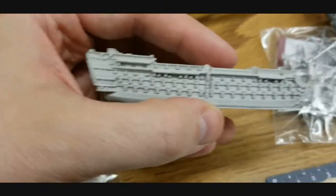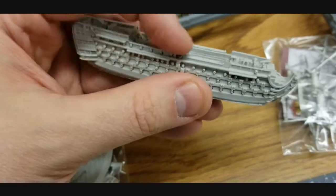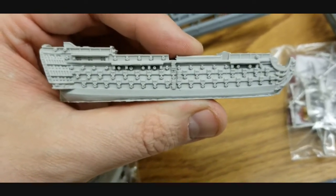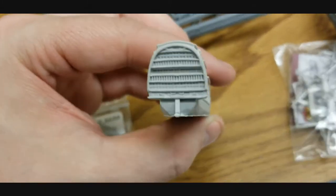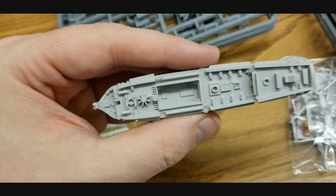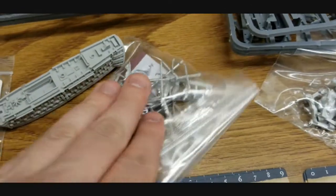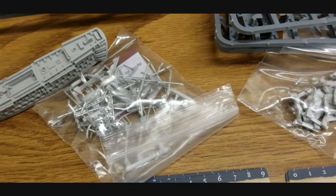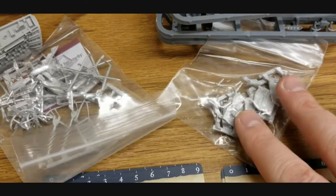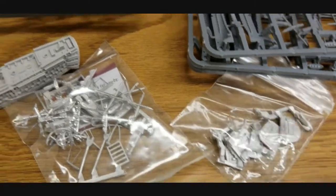Here's our first rate — we already showed you the Lorient in another video. This one does have a little bit of flash to clean up, but nothing bad. Super crisp detail, tons of guns — this is one of these mammoth first rates, just gorgeous ships. It's going to look awesome when fully assembled. There are all the metal bits to get those sails on, and several different custom back plates. On the third rates, you do get custom named ships in the starter, which is really cool.